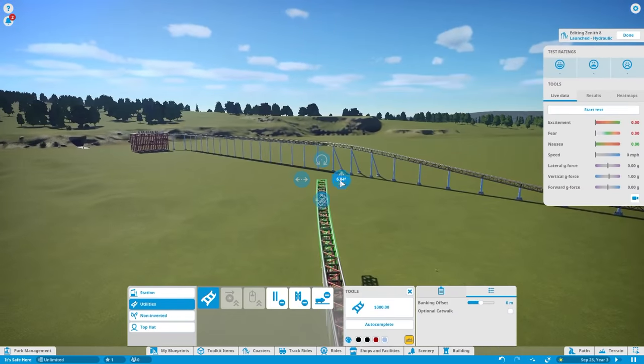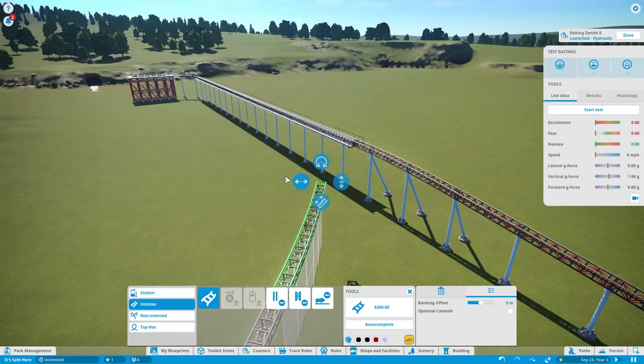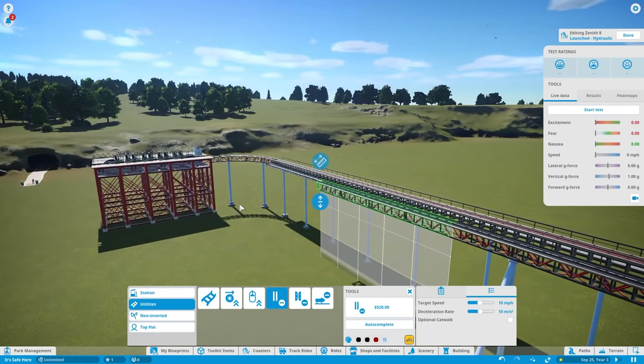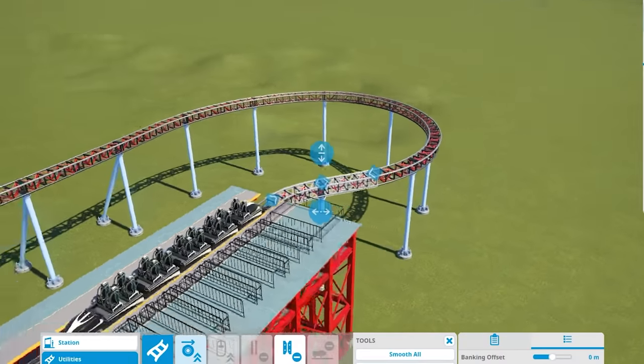From here the coaster heads all the way up to basically the launch area and then starts to turn in. When it gets to about here, it hits some brakes, so let's do some brakes. Then it's basically a straight shot back to the station. That's good enough.